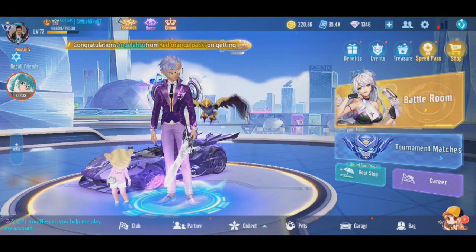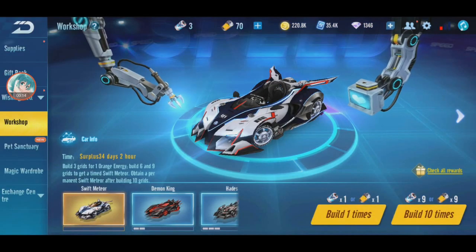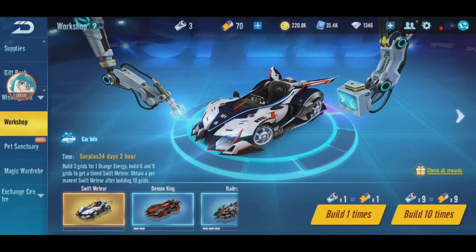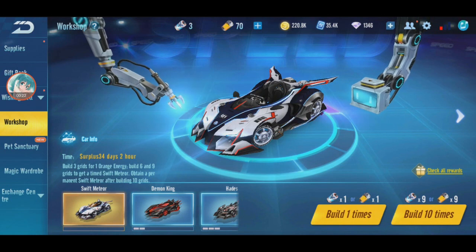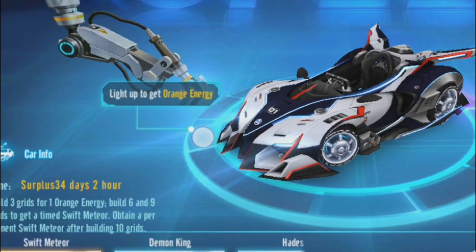Okay guys, I'm back in Galena Speed Drifters. You heard what the new car is right now — Swift Meteor, finally here. Of course I'm going for it, I'm going for permanent. But not right now, I don't have enough time, so I'll try to get at least the truck.